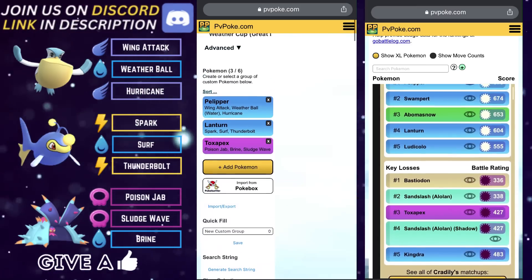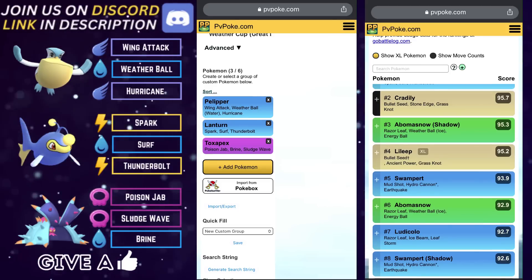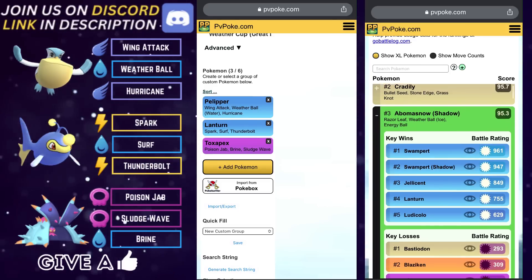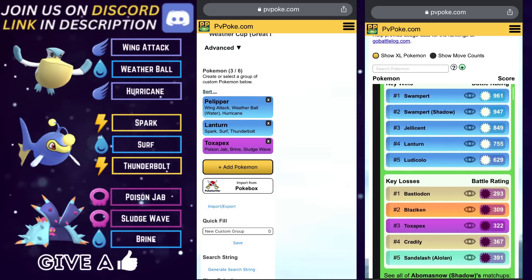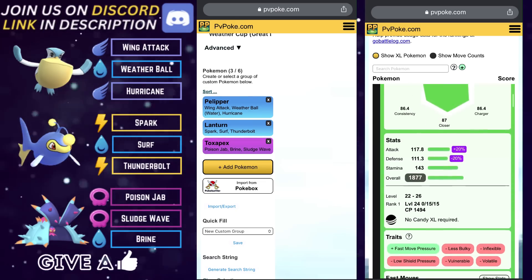That's about it for team number one. Very strong triple water team leading with Pelipper on the lead, Lantern on the safe swap, and Toxapex in the back to close the game strong. With all that said, let's have a look at team number two.